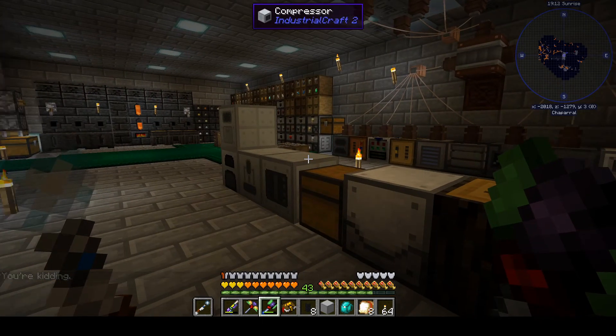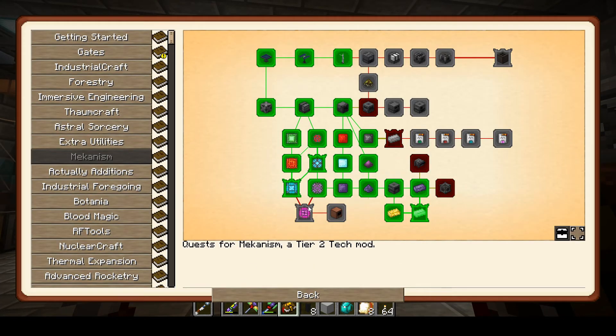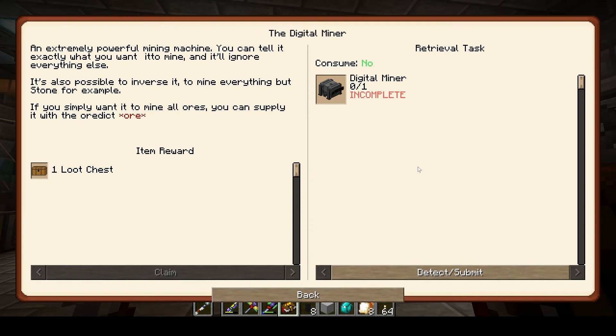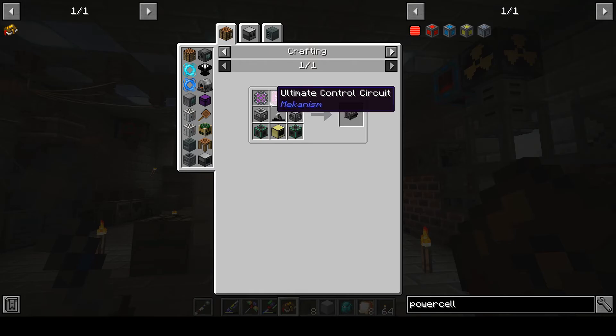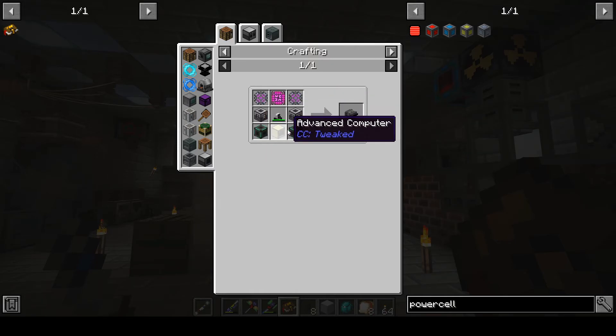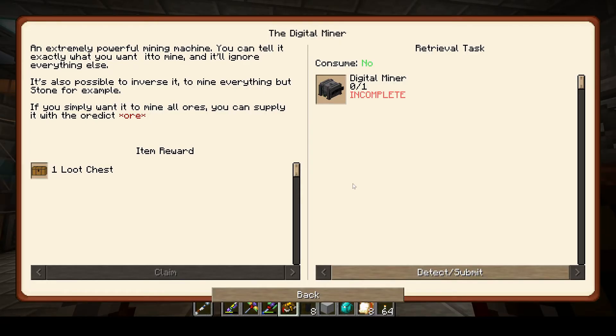That's probably going to do us for my next step, which I think is going to be a digital miner. I'm really looking forward to getting some automated mining going and I think we can make one. I've got an advanced computer as a loot reward and I can make most of this stuff, though it's going to take some time and energy. I'm going to go ahead and make a digital miner this episode — I'll do most of the crafting off camera since you guys don't want to watch that, and then we'll try to set it up and get mining going by the end.